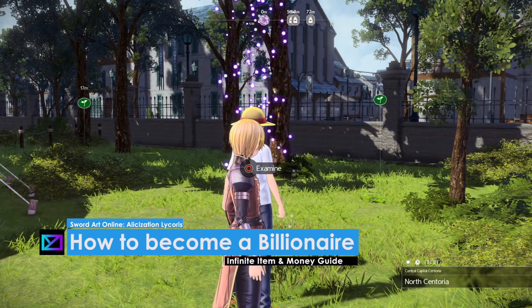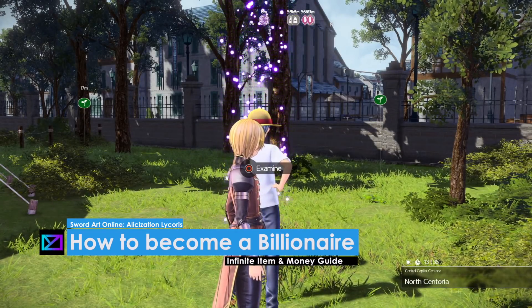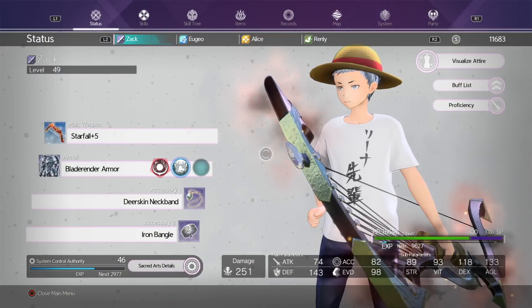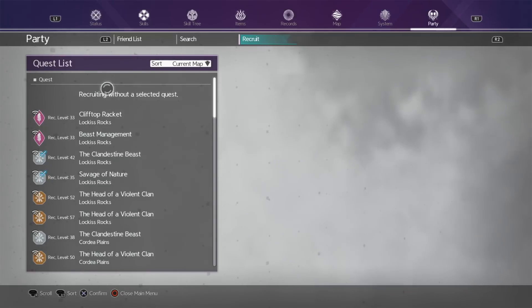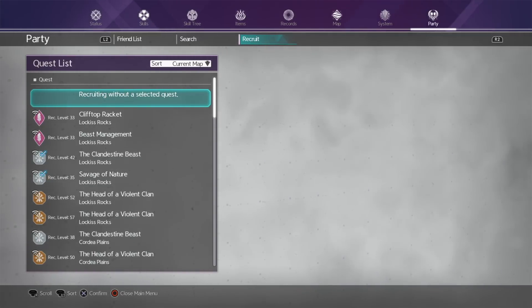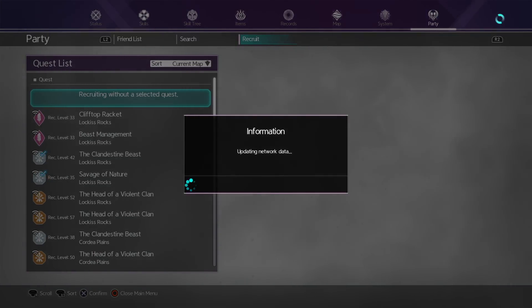Hey guys, welcome back, this is MD and this is our guide for making you a billionaire — a billionaire with a lot of items as well. This is a very old trick which involves online play; this cannot be done by yourself. You need to have a party member or a friend to do this with — the more players involved, the better.